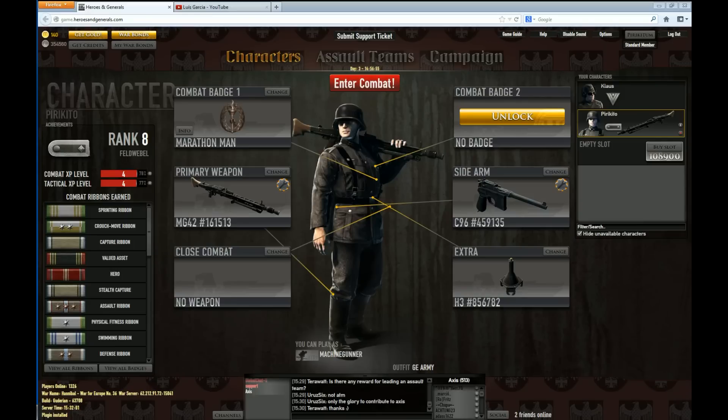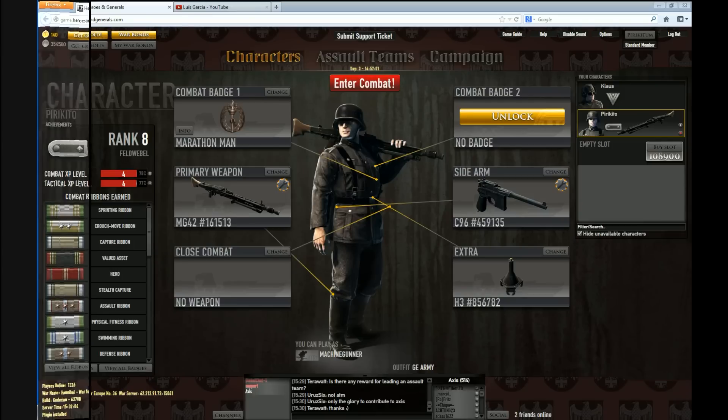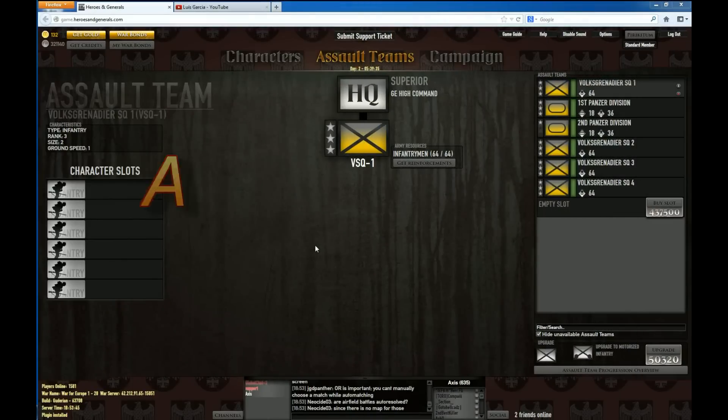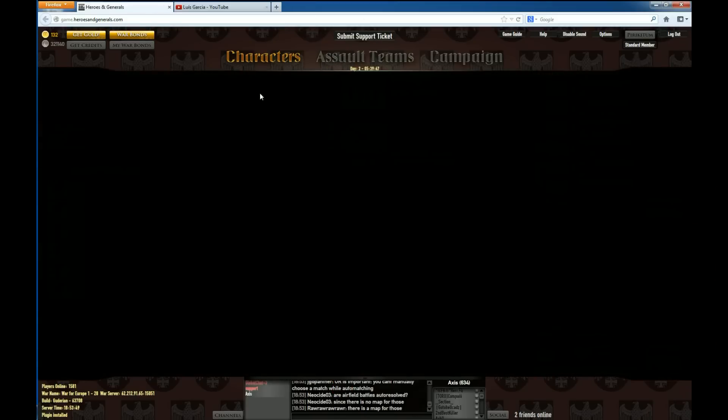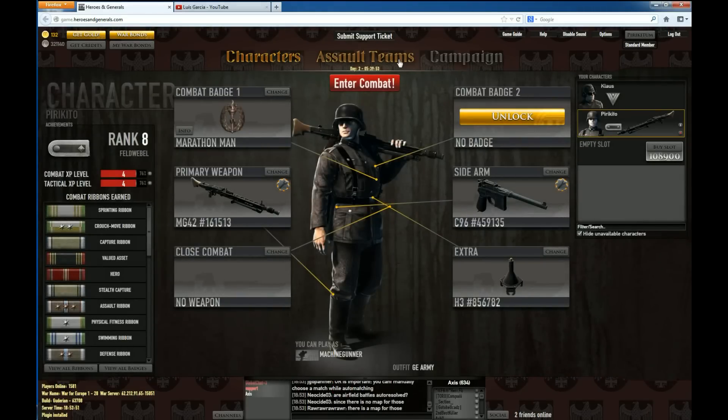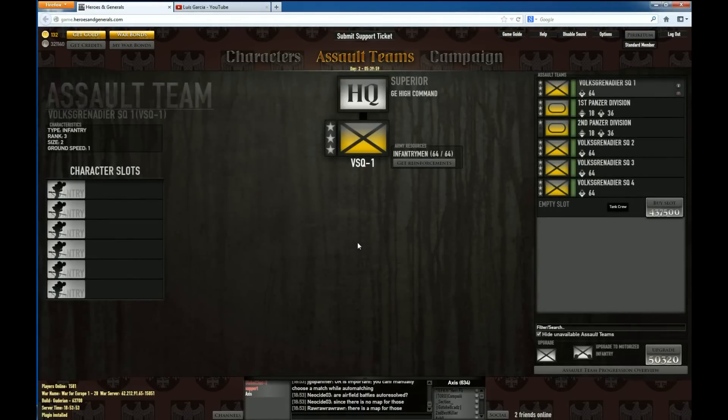Welcome back to the second part of the tutorial. This is Piri and let's continue with assault teams. We already talked about the character part, and now we're moving on to assault teams. What are assault teams and what do you use them for?